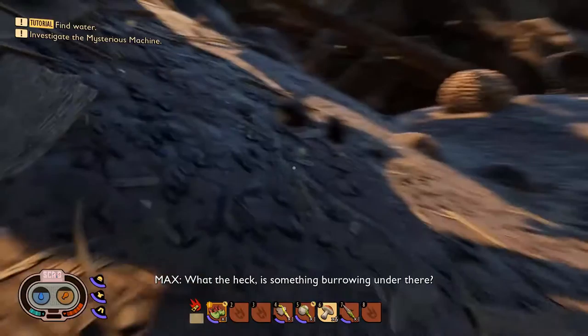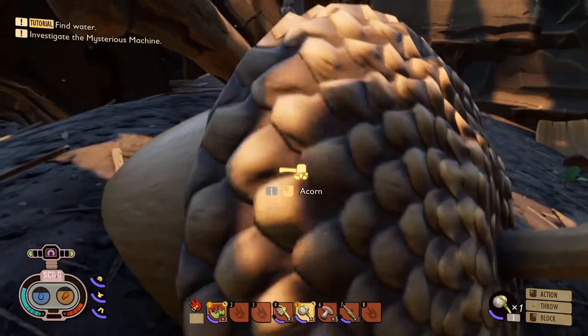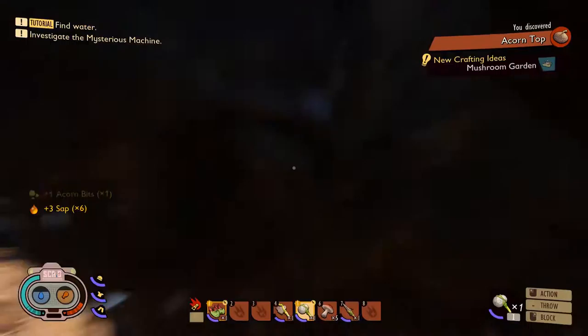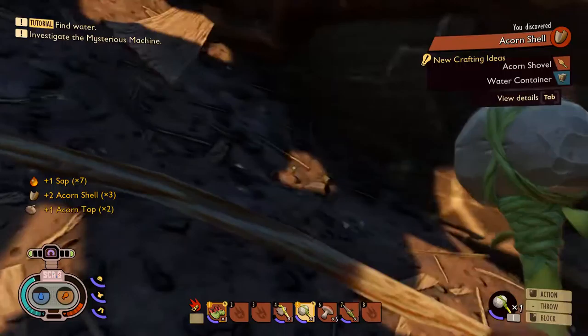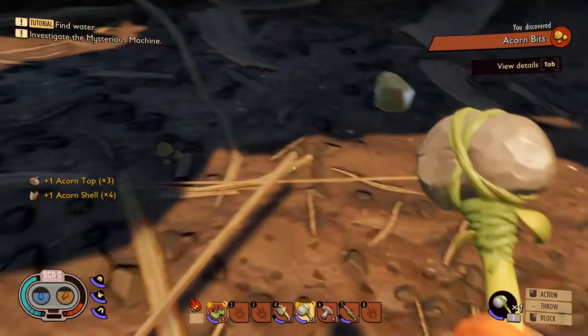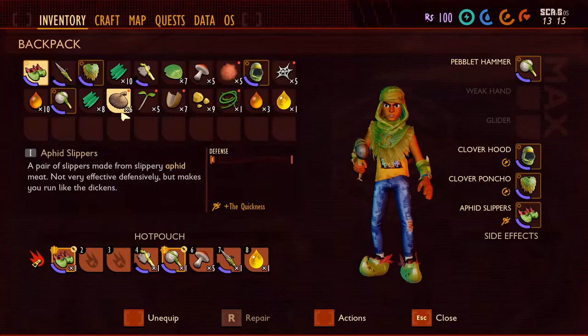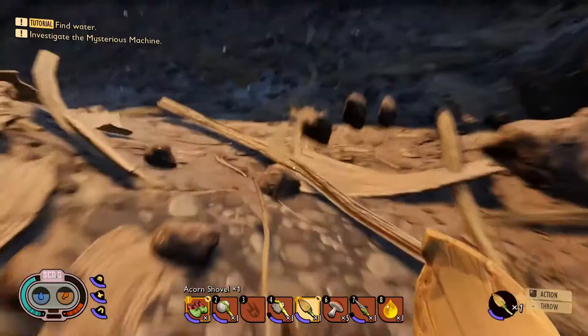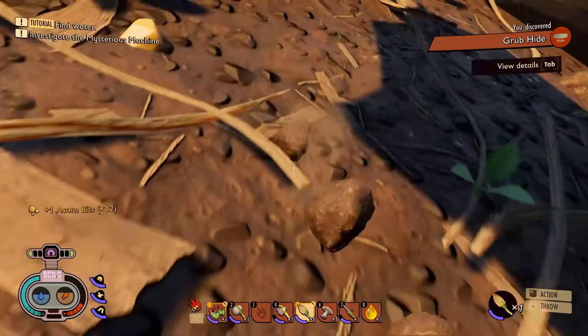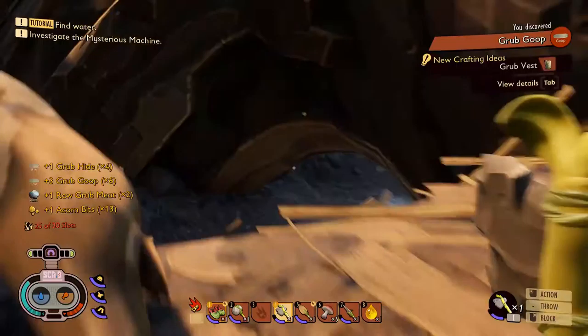Be careful here because there are spiders, but usually in the beginning they don't mess with you too much because it's daytime. Here's a grub, which is always handy. You need to get an acorn shell — pick it up and you can make the shovel. Acorn shells are what we really want; you'll need six pieces for the full set and five mite buzzes. Right when you pick up the acorn you can make the acorn shovel.